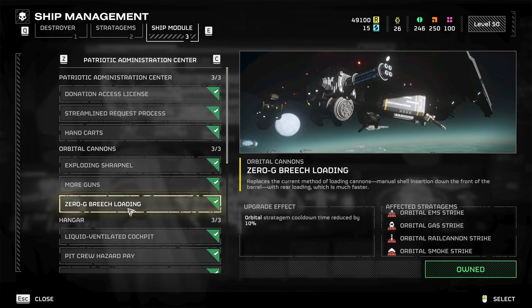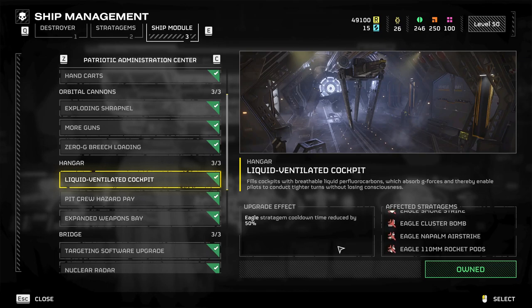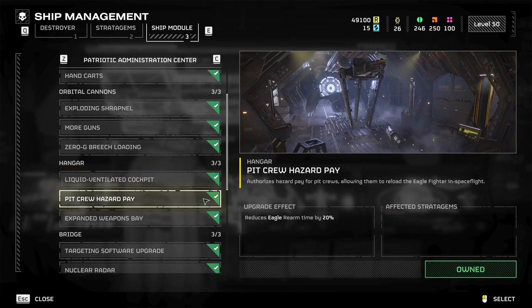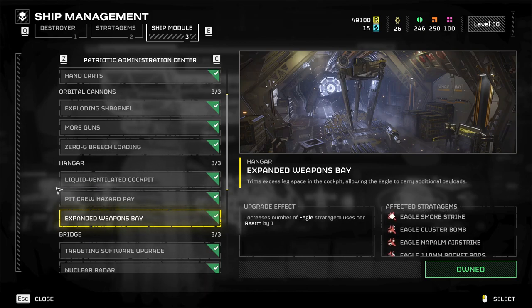Hangar upgrades — Eagle stratagem cooldown reduced by half. That's nuts. Some go from 8 seconds down to 4. In the heat of battle, throwing out as much damage as you can and clearing can save your entire team. 'Eagle rearm time reduced by 20%' — it's normally around three minutes, this drops it significantly. 'Eagle stratagem uses increased by one per rearm' — that's nuts, you get an additional use. This is one of the best upgrades in the hangar. I would probably do this one first.